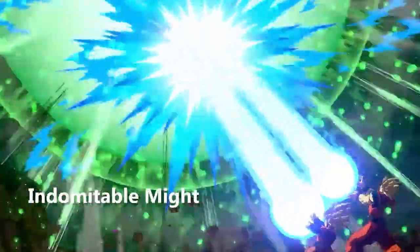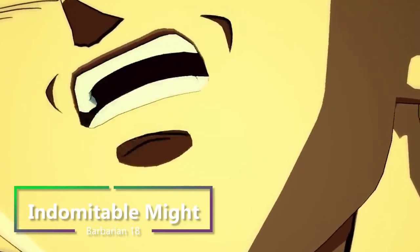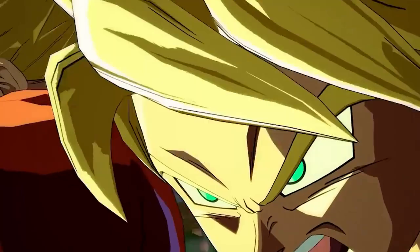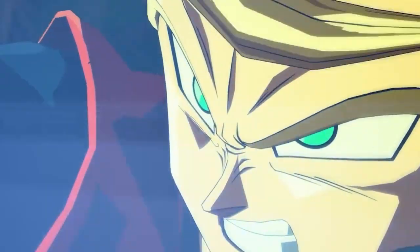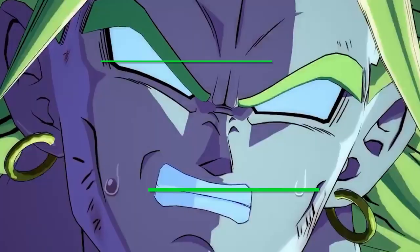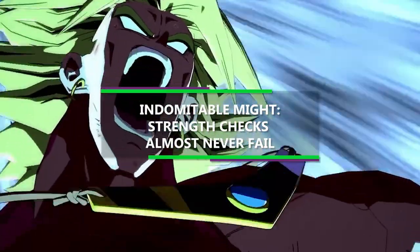Then at 18th level of Barbarian, you get Indomitable Might. So if you make a Strength check and it happens to be less than your Strength score, which is currently 20, you can actually use your Strength score in place of the total, which pretty much means that you're going to never fail a Strength check. So if you want to do plenty of grappling and utilize that 1d4 you get from Unarmed Fighting, it's going to be pretty hard for anybody to resist it.